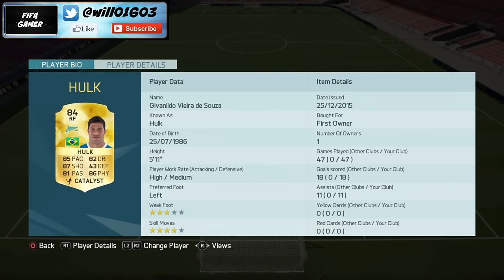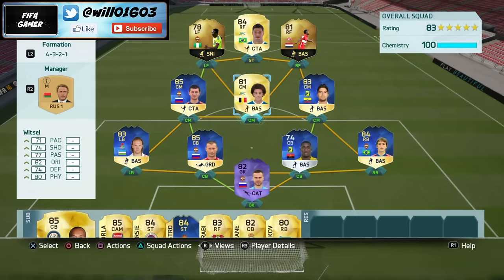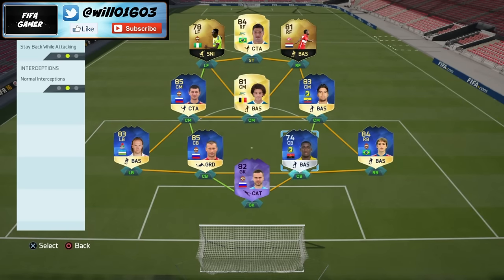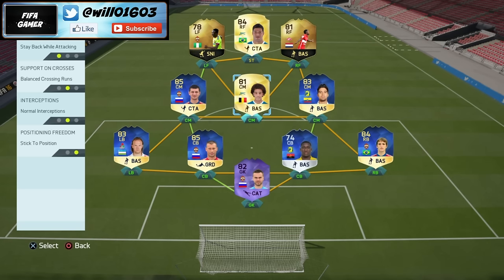That's the team — let me run you through the player instructions quickly. My right and left backs are pretty good all-round with good passing, pace, and defending, so I have them on balanced attack so they can join in with attacks sometimes, and they always track back. My center midfielders: I have one on stay back while attacking so he sits in front of the back four while you're going forward, and the other two on balanced so they can join in. This keeps the defense solid so you don't get caught on the counter-attack — you always have that midfielder covering.